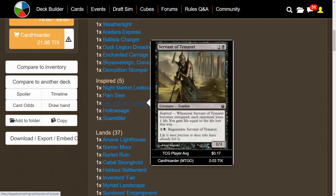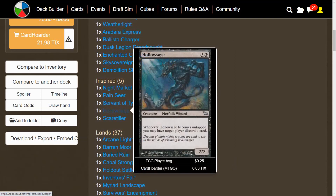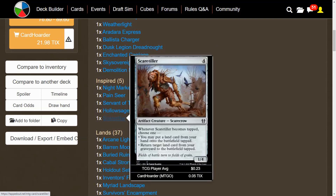We have Servant of Tymaret, also an Inspire trigger: when it becomes untapped, each opponent loses one life, and you gain life equal to the life lost this way — kind of like Extort. It can also regenerate. We have Whispering Sage: whenever it becomes untapped, you may have target player discard a card. If you can keep tapping and untapping these creatures, it's going to be death by a thousand cuts — very strong to force an opponent to discard over and over. And then we have ScareTailer: whenever it becomes tapped, you can choose one — put a land card from your hand onto the battlefield tapped, or return a land from your graveyard to the battlefield tapped. Only one power though, so for the four mana it won't be the best with our vehicles, but it's good if we're able to tap it.